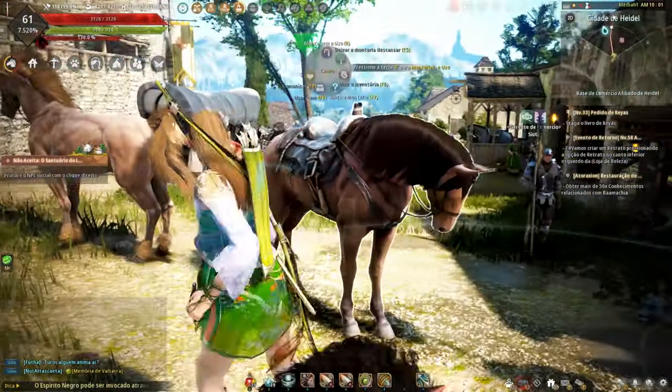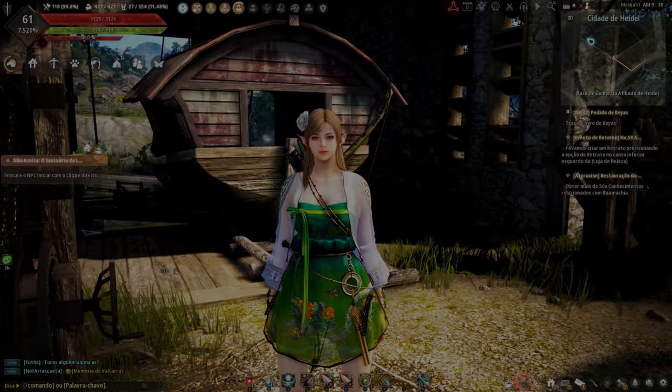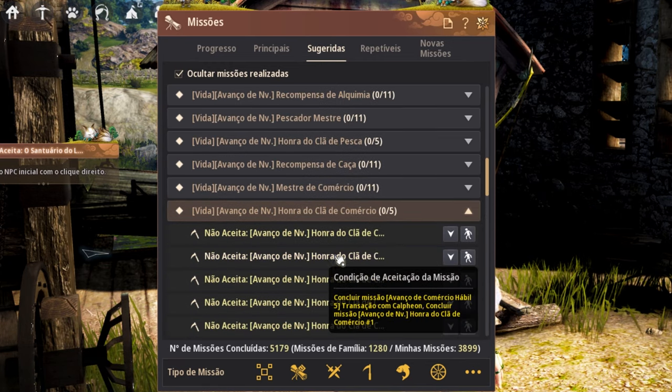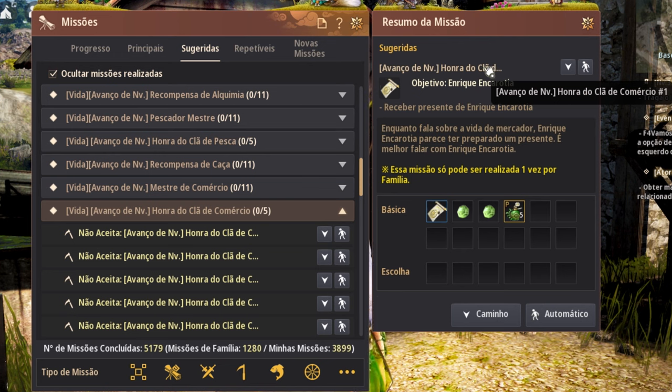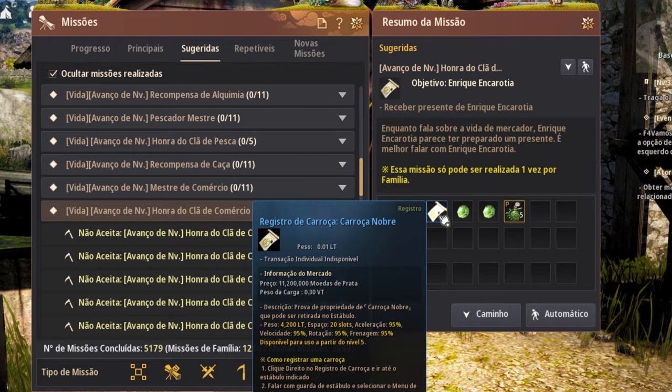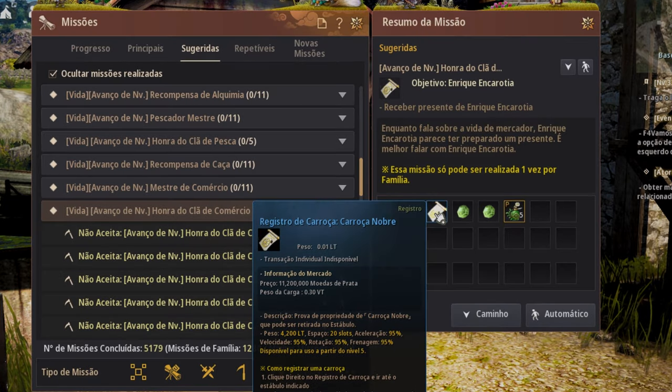If you have been playing Black Desert for a while, to acquire a wagon in a mission press O, go to Suggest, and search for Life Leap — 'Honor to the Trading Family.' Just make sure you have the minimal requirements to start the mission. After completion, you will receive a Noble Wagon registration, and you can register the wagon at the closest table to you.